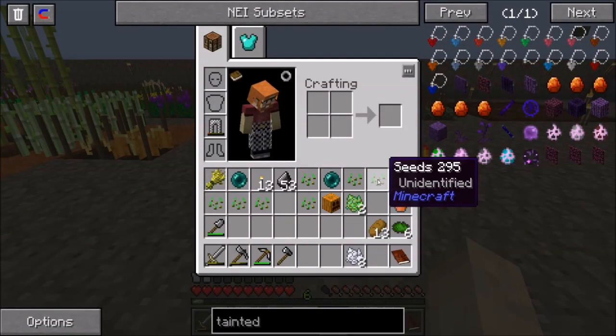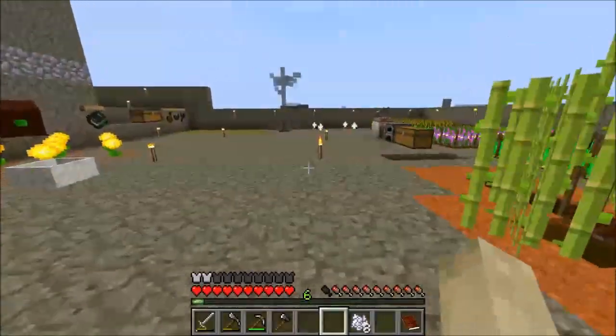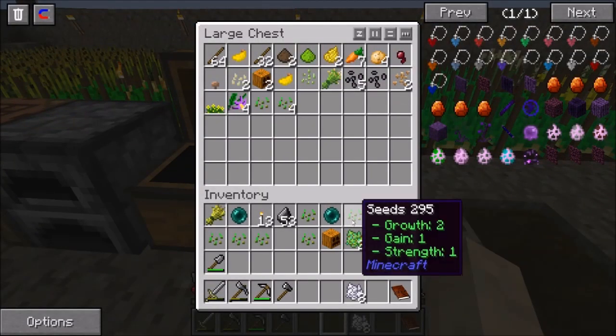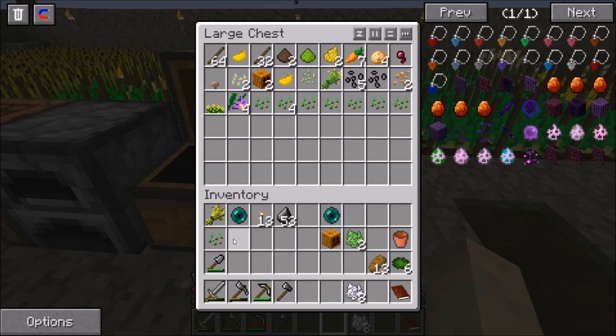We have all these other seeds — we can just put those in this chest over here for now. Eventually later on we should be able to find a better way to sort all these different things.